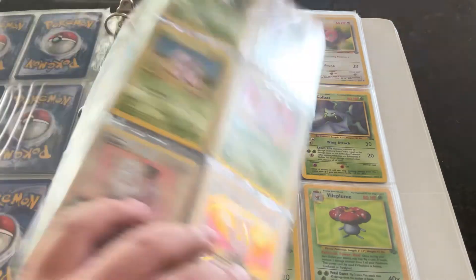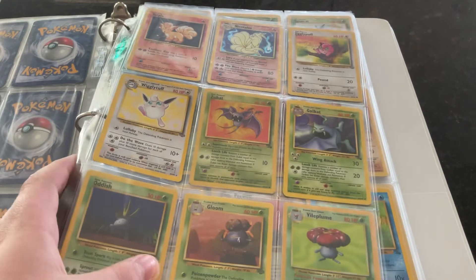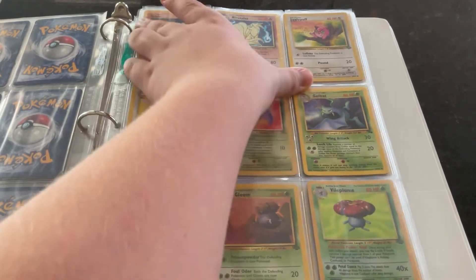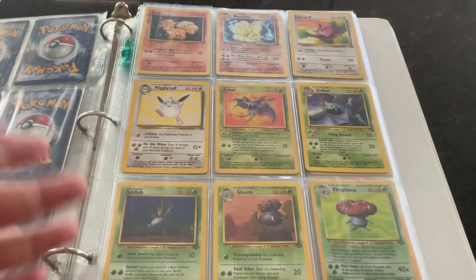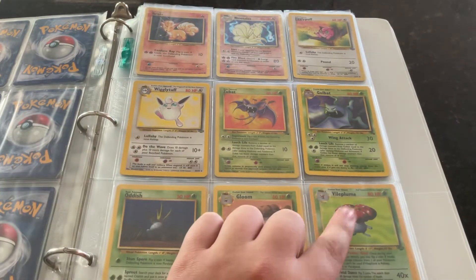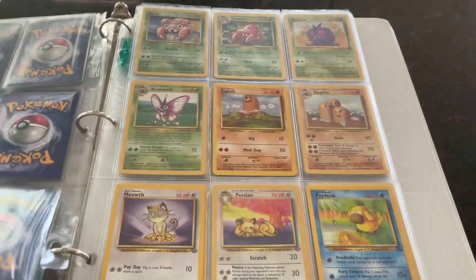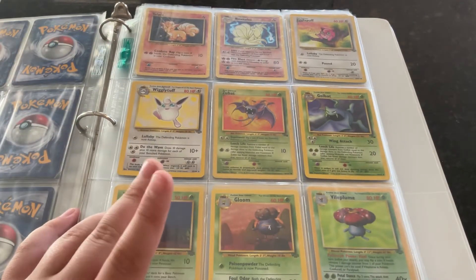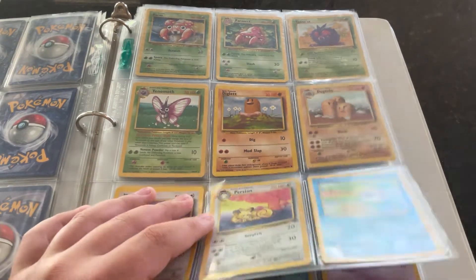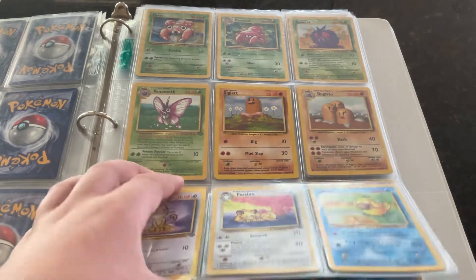Also, that Clefable was holographic. This page, we got the Ninetales up there — I love the art. It is holographic. Let's just say every single card I point out is most likely a holographic. The Vileplume is a holographic as well. You guys can pause if you want to look at those better. The next page actually had no holographics, which is surprising.